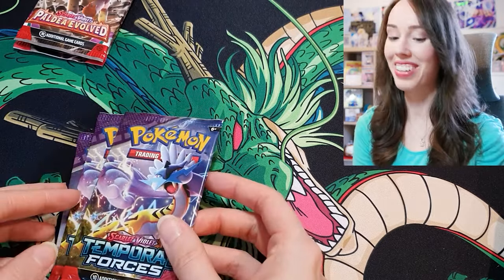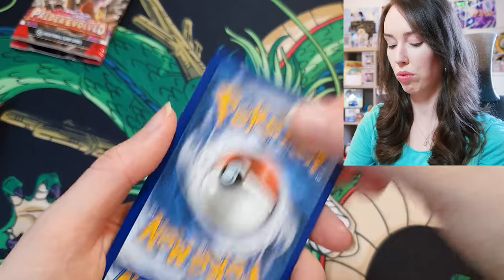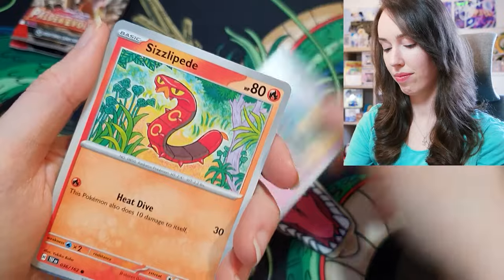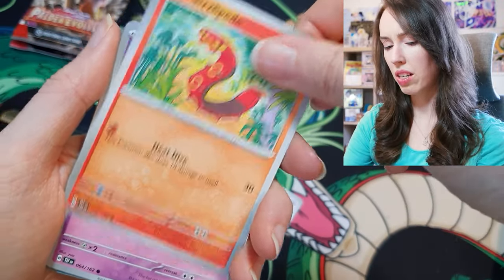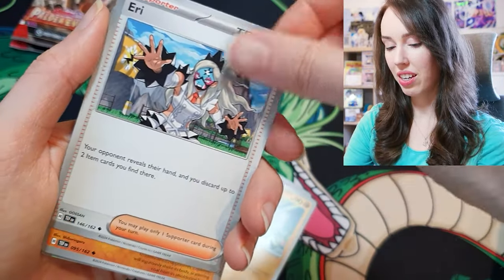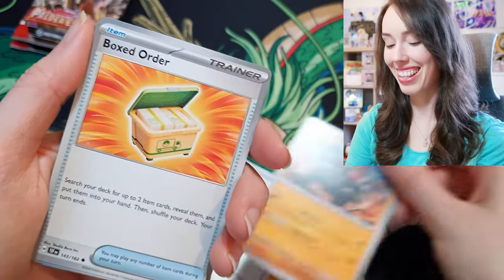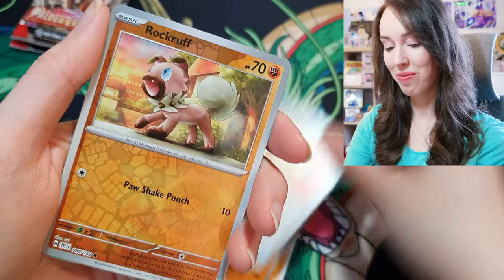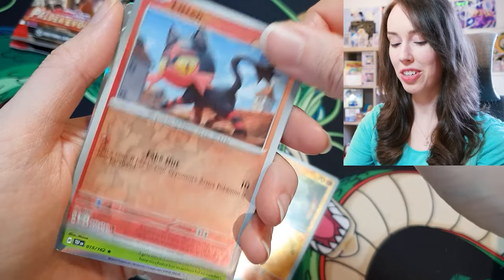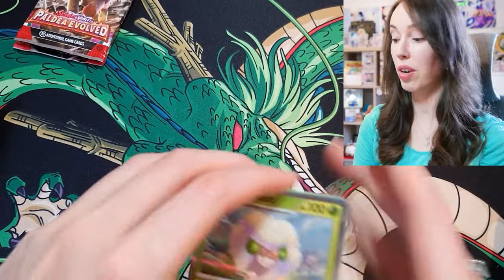We're running low now — onto Temporal Forces, I only have three packs of this. First pack: Elgyem, Sizzlipede, Meowl — that's really cute, love that. Eri trainer, Colossal, Boxed Order, Rockruff — that's pretty cute — Litten, also very cute. And Whimsicott holo to finish off our first pack of Temporal Forces.